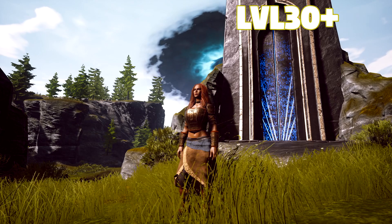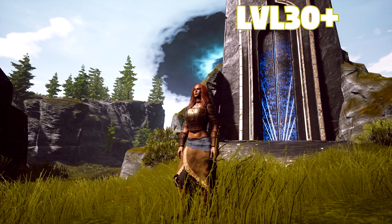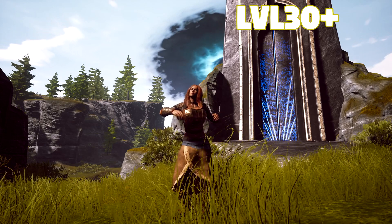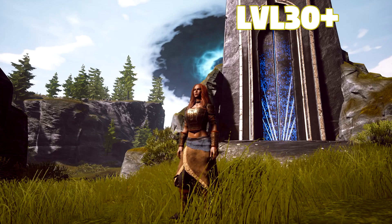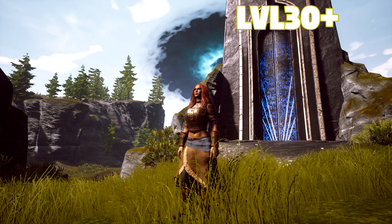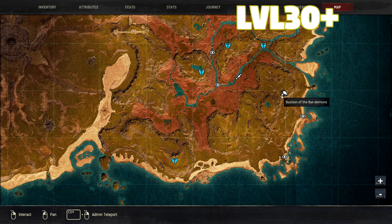Now coming to the Bastion of the Bat Demons — another level 30 vault, or level 35 I would probably say, nearing. The boss isn't that hard to take down, especially if you dodge his attacks, and his health pool is pretty low. Most things you can actually avoid in the dungeon and just run right through, so that's why I recommend it as a level 30 as well since it's not too difficult. You can find this location right in the right-hand corner at the bottom of the map.